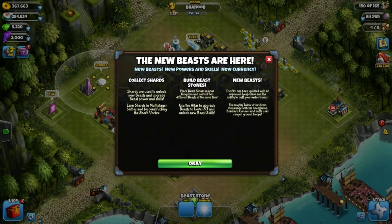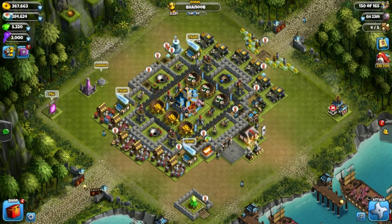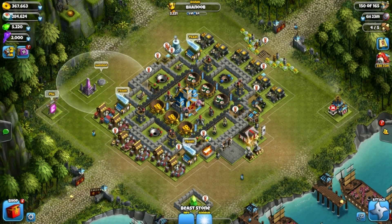Now the new update is that there is a new type of beast that you can summon. It used to be just the Ani but they decided to upgrade it — it was about time anyway. The building that you used to summon the Ani is now gone and instead they have replaced it with something called summoning stones.